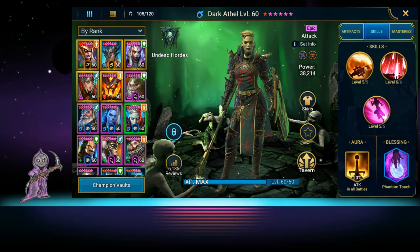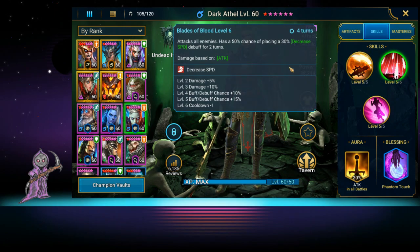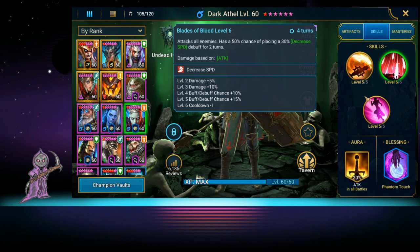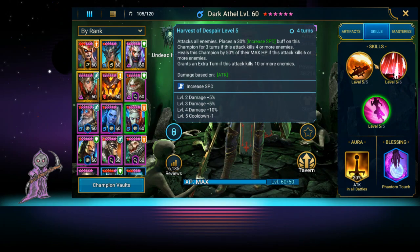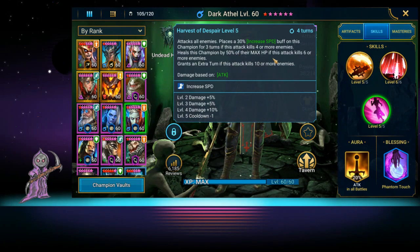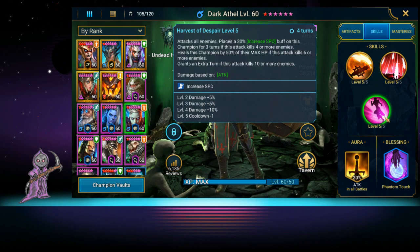For skills, she has an A1 where she attacks one enemy two times with a 40% chance of placing a 60% decreased defense debuff. Her A2 attacks all enemies with a 50% chance of placing a 30% decreased speed debuff, which is nice. Her A3 attacks all enemies, places a 30% increased speed buff on herself for three turns, heals by 50% of max HP if it kills four or more enemies, and grants an extra turn if it kills ten. This is obviously meant for Spider.